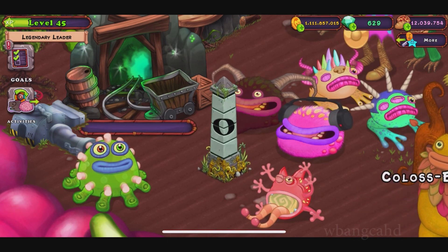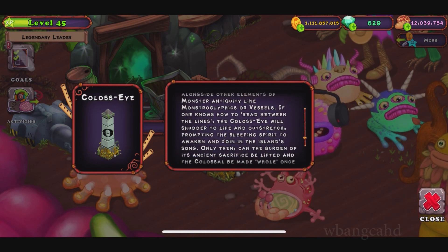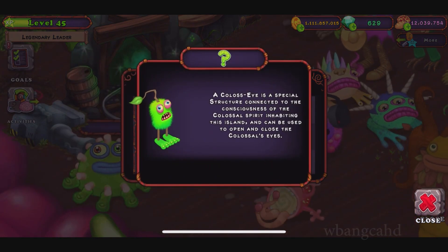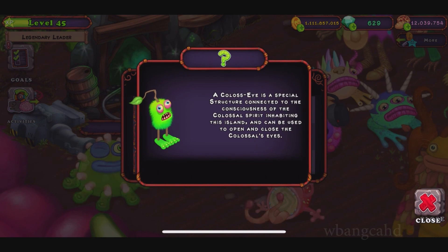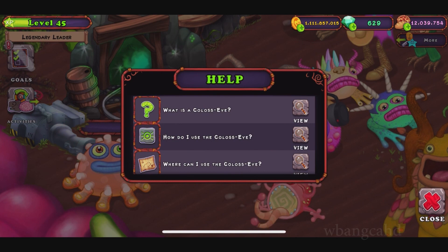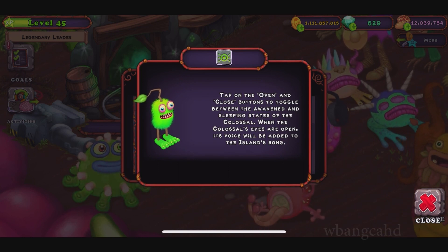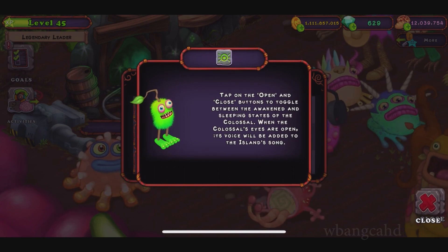I hope it's not just a structure — seriously. Let's go to help. What is this? So you could use it to open and close the Colossal eye, whatever that means. Tap the open/close button to toggle between the awakening and sleeping state of the Colossal. And you get a voice added.